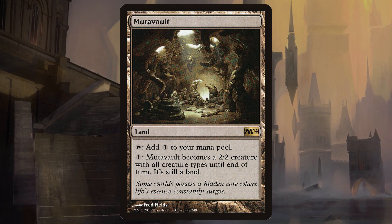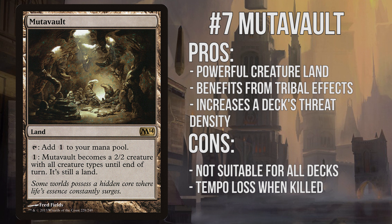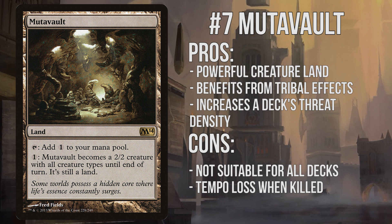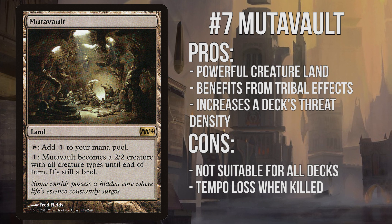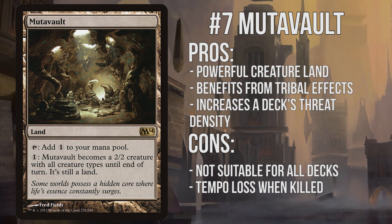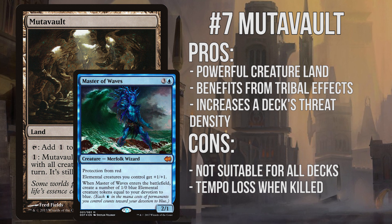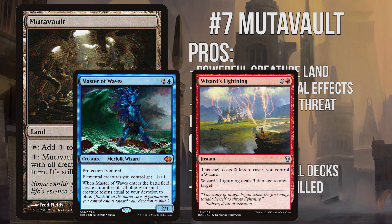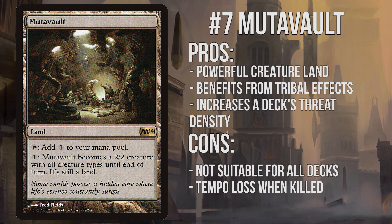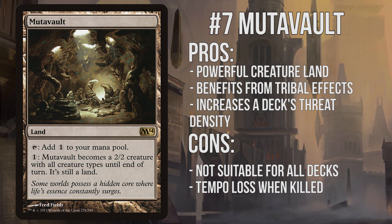Number 7: Mutavault. This powerful creature land is one of the best ever printed and possibly the strongest one in Pioneer. It's definitely seeing play already, but I don't think it's being utilized enough. If you're running a mono-coloured deck or a deck with just a light splash, this is an easy include, as it won't tax your mana base much while increasing your threat density. You can even drop a non-land card or two to fit these in, as they'll help you hit your land drops while not being a dead draw later in the game. As an activated Mutavault counts as all creature types, it benefits from any tribal or lord effects — such as Master of Waves' +1/+1 for elementals, or making Wizard's Lightning cost two generic mana less. The main downsides are that it can't be put into just any deck due to mana requirements, and losing a land in combat or to removal can be a huge tempo loss. Still, if you can fit it in, it's definitely worth it.